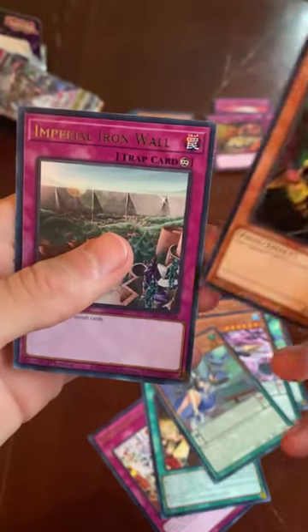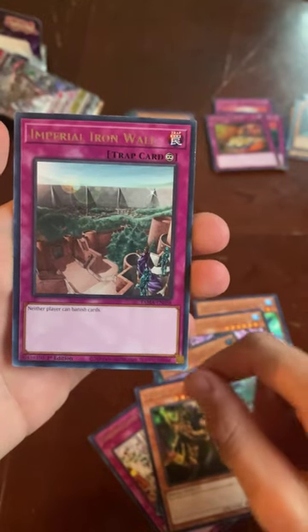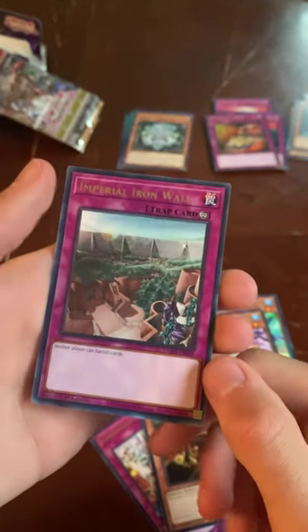Also got Invader of Darkness again, and Imperial Iron Wall — neither player can banish cards. Not terrible.